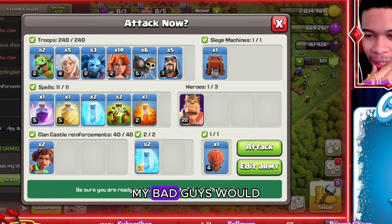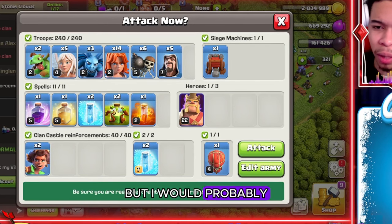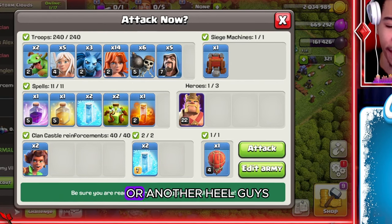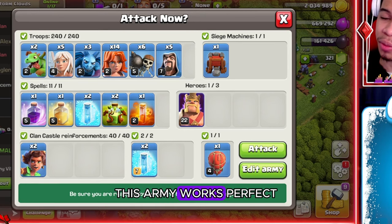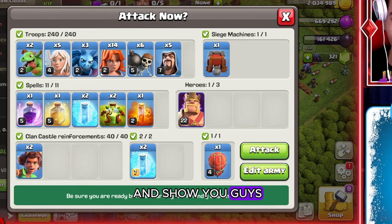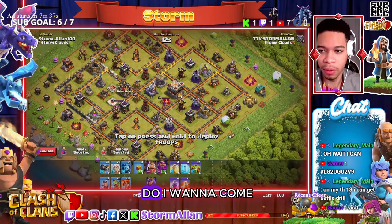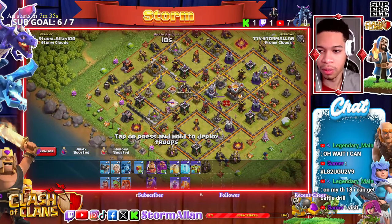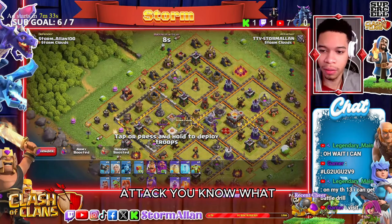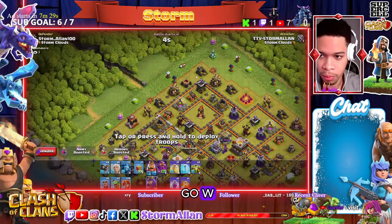For clan castle spells, I would probably go for a rage or another heal. This army works perfect with your queen. Let's jump in and show you guys how the army works. What side do I want to come in from? This is the worst base to attack — you know what, let's do it. Let's go!